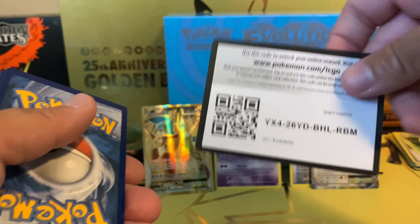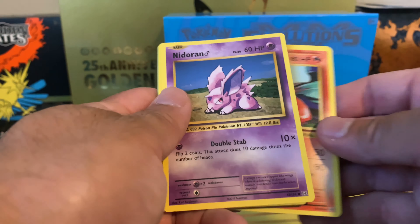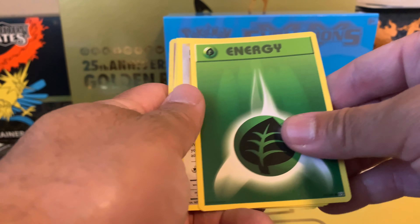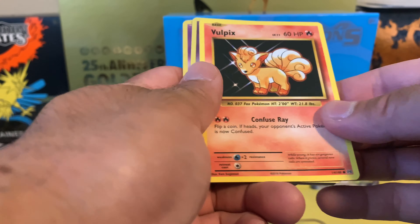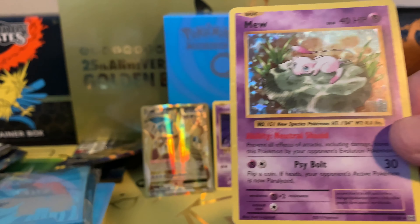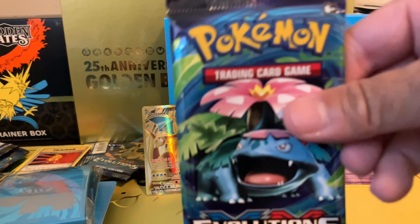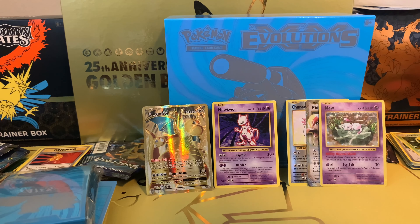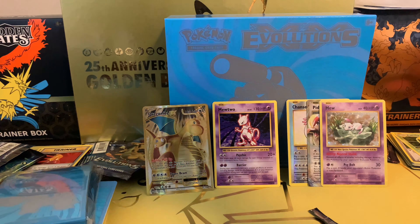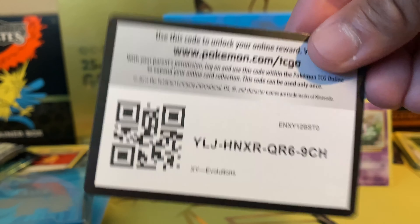Code card. Super Potion, Charizard Spirit Link, Charmeleon, Nidoran, Poliwag, Energy card, Rattata, Vulpix, Koffing Reverse Holo, and a Mew card! Oh, look at this — this is awesome. I've always seen this card online. I love it. I got a Mewtwo and a Mew — how awesome is that?